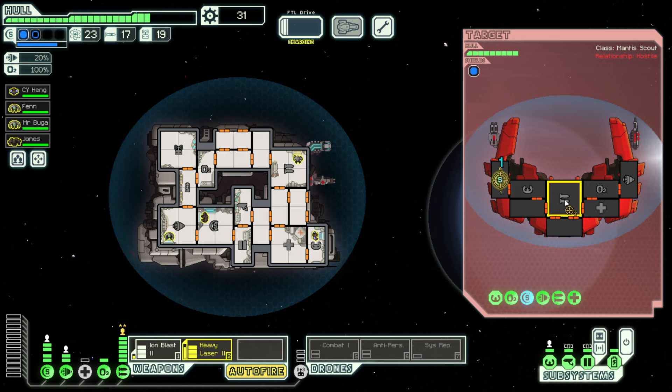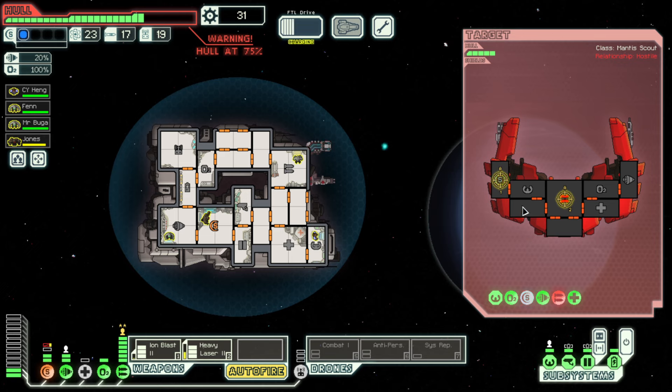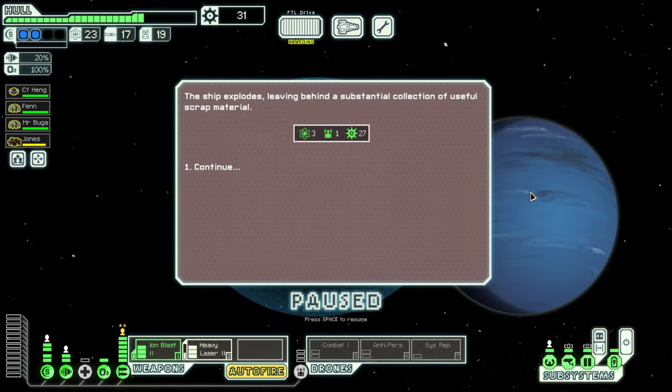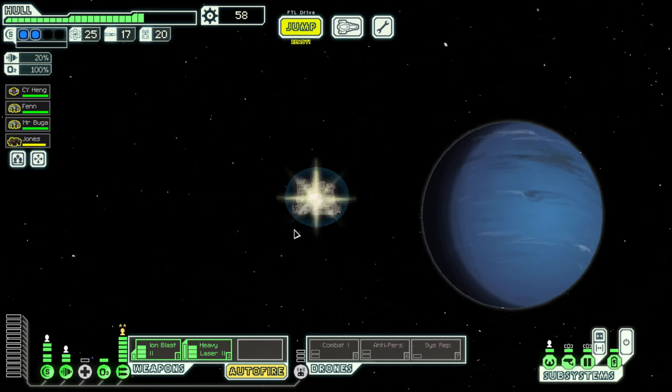They've got double shields — we hear that. We made it happen though. Hit the oxygen — yeah that's got them scared. Shields are back up. We could probably do something here if we're going to get anything from this ship. We have a backup battery so we can temporarily run a drone if needed. We need more engine power for dodges and more shields — there's a lot we need.